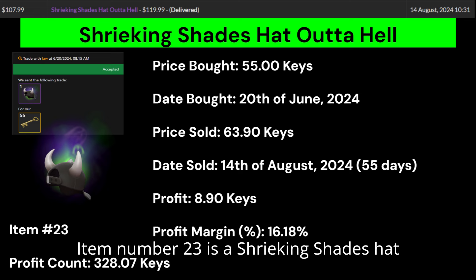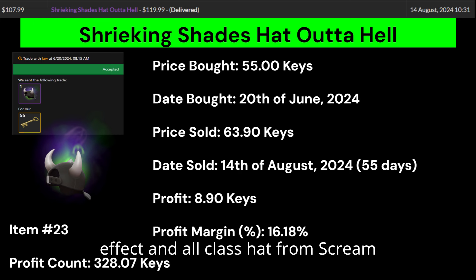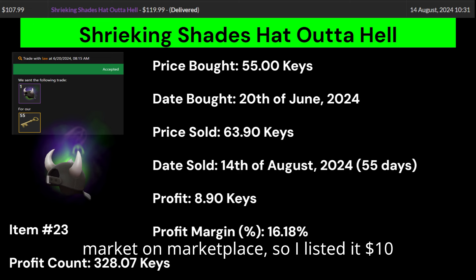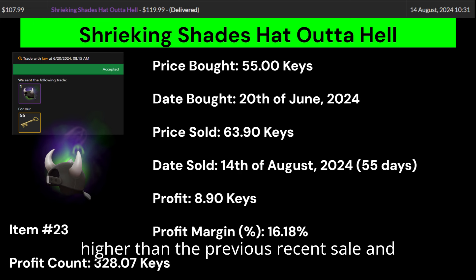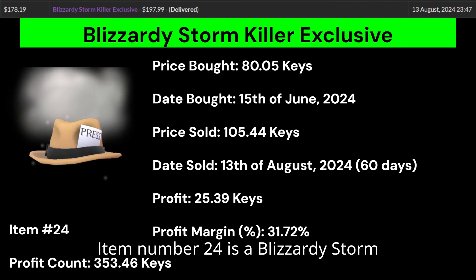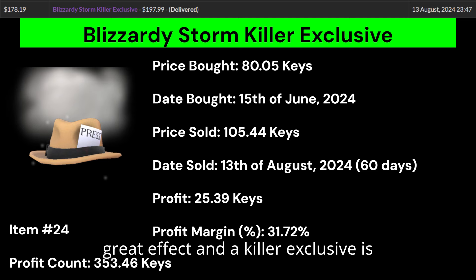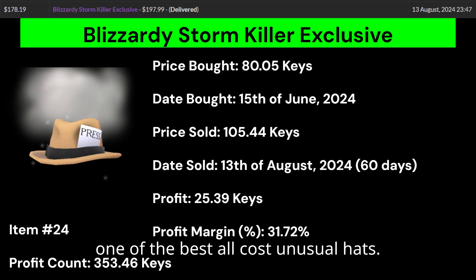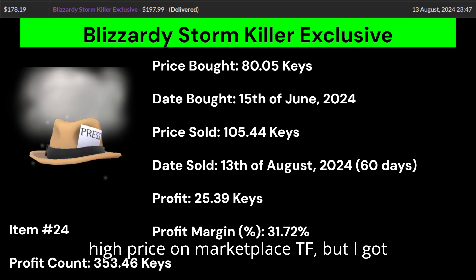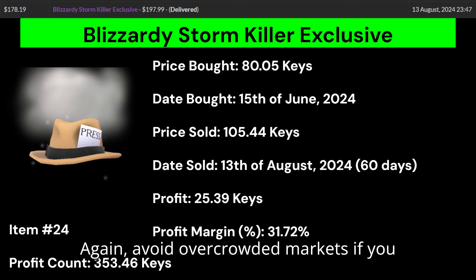Item number 22 is a Cosmic Constellations Soft Hard Hat. This is a mediocre engineer hat from Smismas 2022, but Cosmic Constellations is a great effect. The only problem is the supply — there are 97 and counting in existence, which causes extreme competition. That's why it took 192 days to sell, as there were so many other sellers undercutting me. I just waited for them to sell out and got my high sale. Item number 23 is a Shrieking Shades Hat-icular Hill, a very nice unusual effect and all-class hat from Scream Fortress 2021. Someone dumped this to my bot and I saw an empty market, so I listed it $10 higher than the previous recent sale and sold it quite quickly.